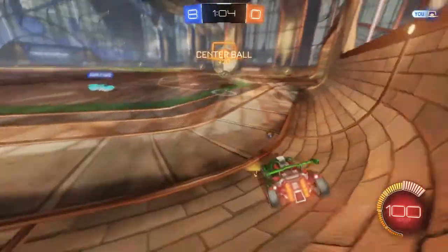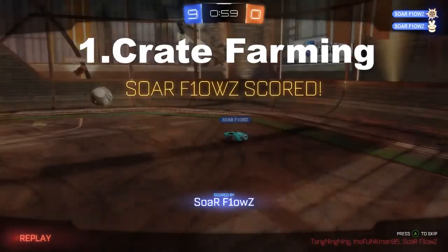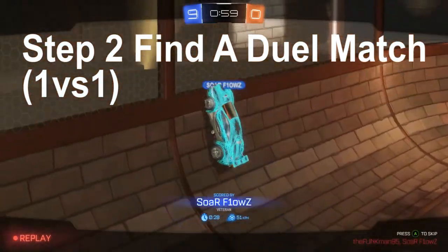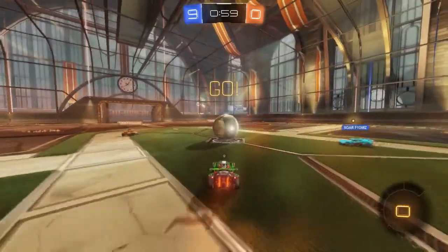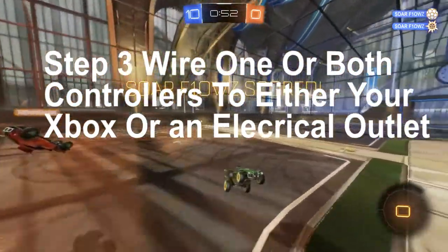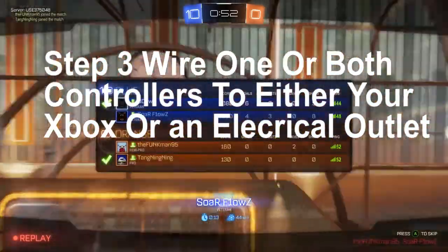Let's just get into the first one. The first one is crate farming. The first step is you're going to want to get a rubber band or tape and put it around the right trigger of your controller. Then you're gonna find a dual match — you can do this with two controllers, it does work, but you have to make sure that one of the controllers doesn't die. One of these controllers does need to be wired if you're using one person solo — you're gonna need to have one controller either wired to an outlet or wired to your Xbox. This keeps your controller from shutting off so it doesn't end the glitch.